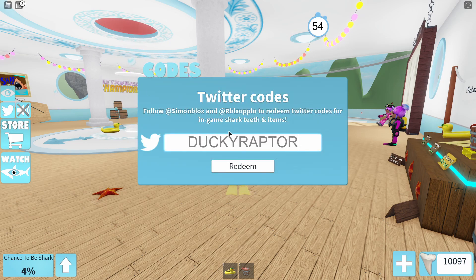The first code is DuckyRaptor — it says incorrect for me because I've already claimed it. The second code is FroggyBoat, like this. And the third code is SimonSpace.